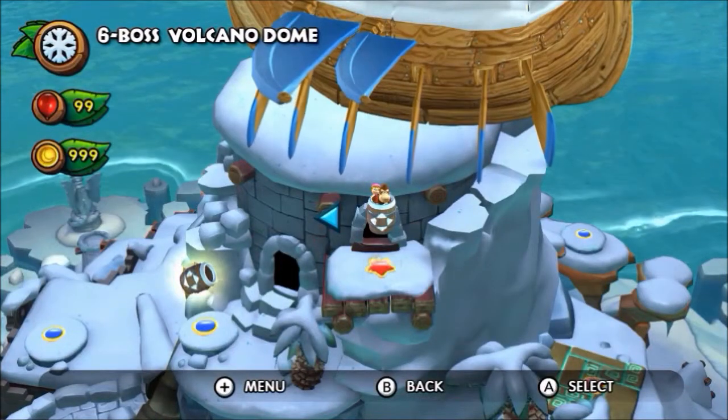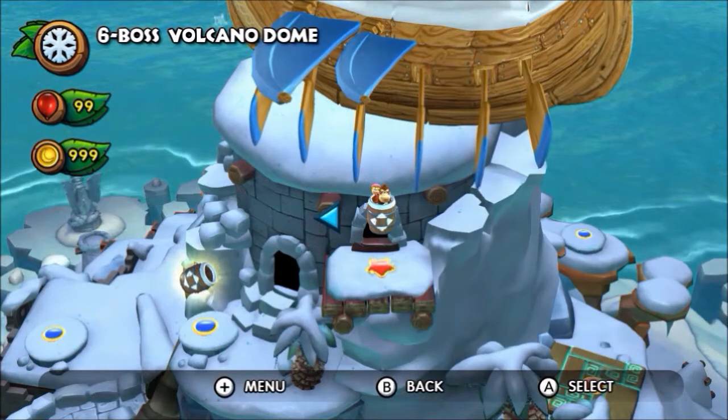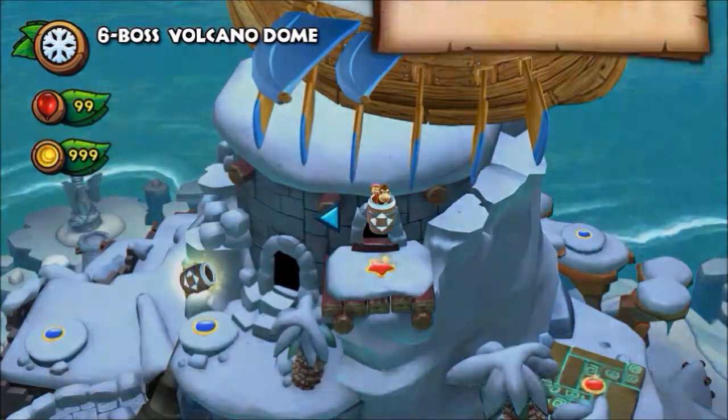Hey and welcome to part 59 of our walkthrough of Donkey Kong Country Tropical Freeze. We're finally there — it's the Island 6 final boss, Volcano Dome. So let's check this out.